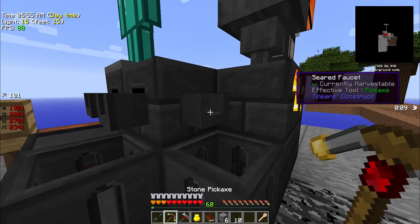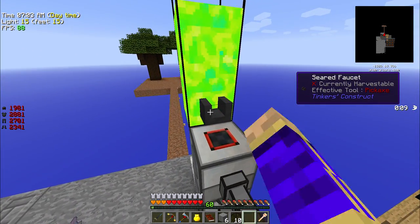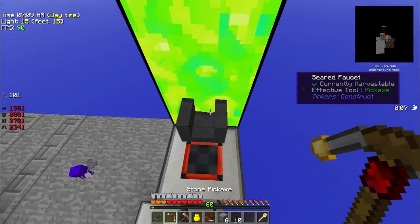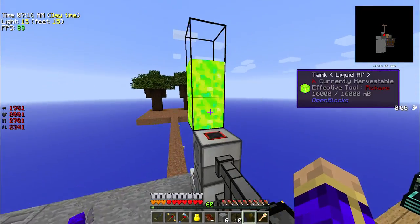I could grab one of these faucets, put it on the tank, and I believe it should allow me to pour right out. Nope — that's not cooperating. It'll do so for liquid ender from the drain, but apparently it does not want to pour out of the open blocks tank.